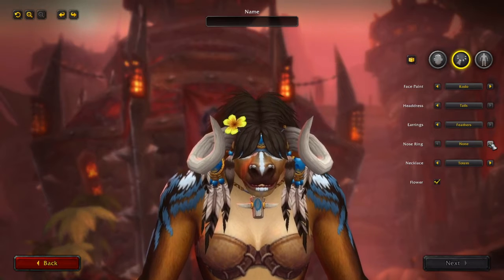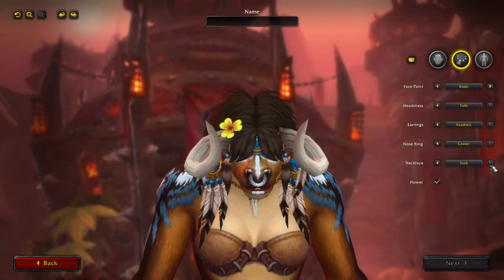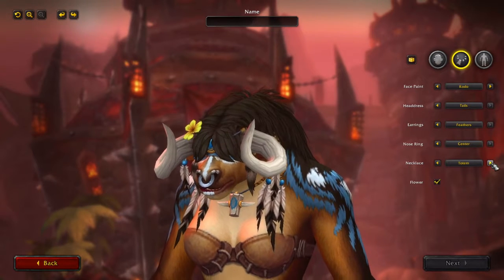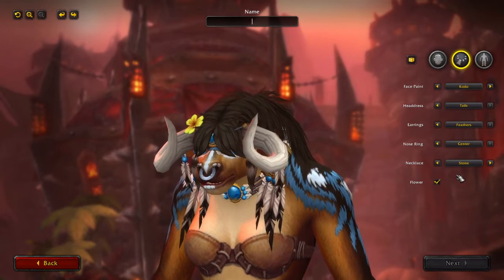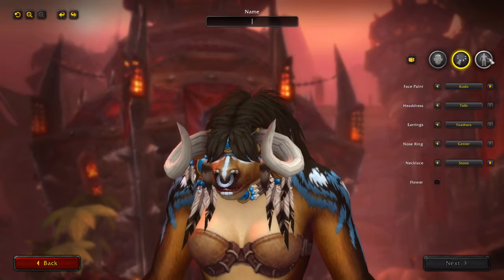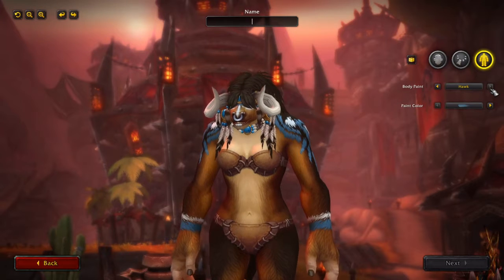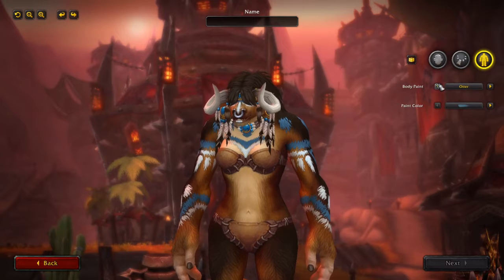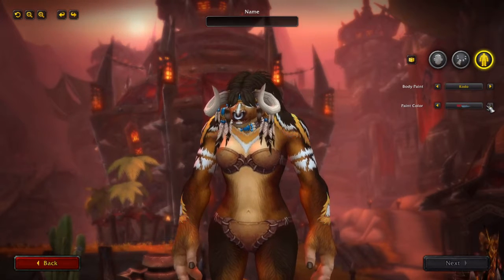You can pick about the nose rings. I'm going to take the center one again. I'll take nun. Stone. Totem. Tusk. I like stone. You can choose to have a flower or not - no flower. Body paint - nun. I guess it's more fur paint. We'll stick with Kodo for consistency.